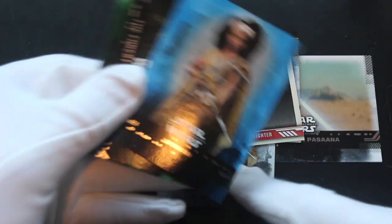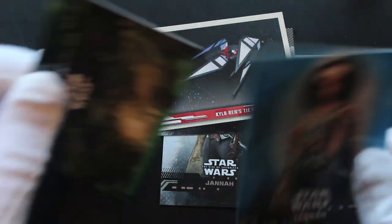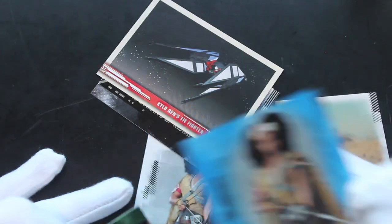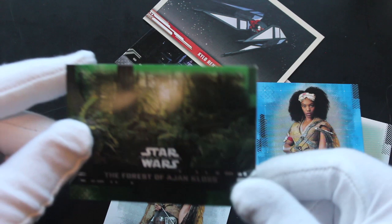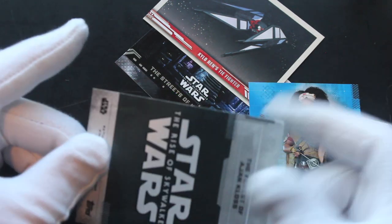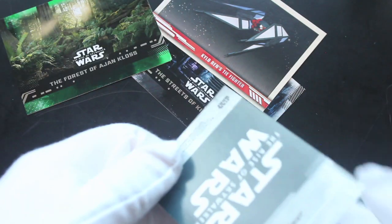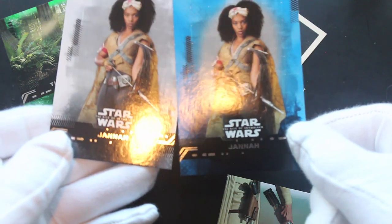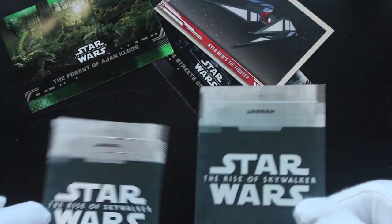There's Janna again. Is that the same picture? Is that a parallel card? I don't even know. Why is it the same one? They do this with these cards — you think, what's the difference? Forest of Ajancolos. It's the same card but it's got a different colour on the side. It still says number nine.